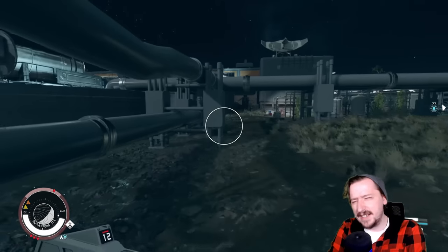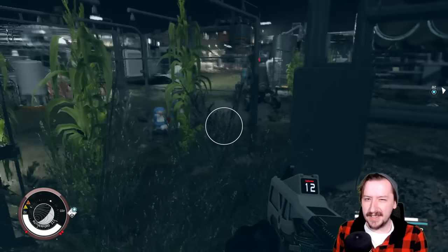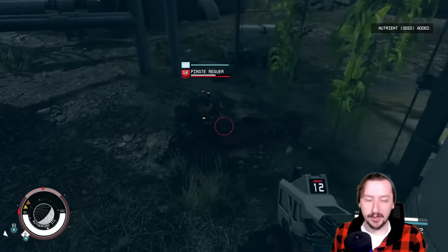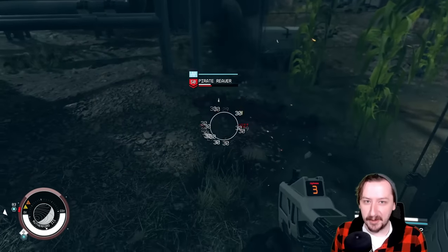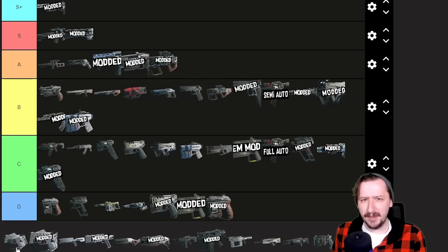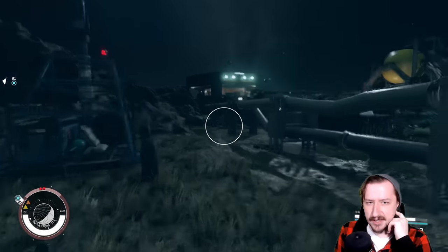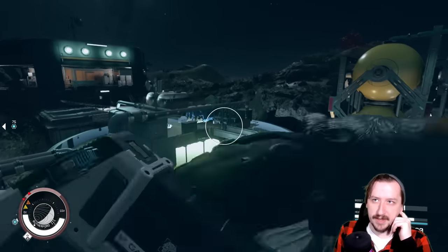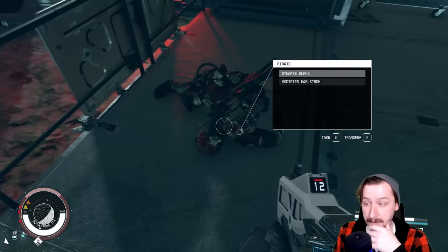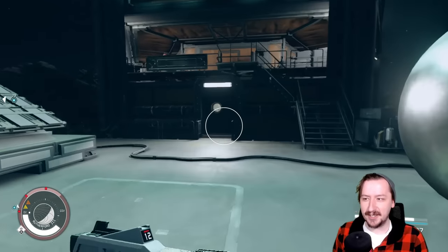In my shotgun tier list I initially put the Shoddy in C tier, but honestly I don't think it belongs there. It is probably the worst of the shotguns and the one I dislike using most, mostly because I run through ammo so fast and have to be up close. That said, it's super fun to use and probably deserves B tier. If you had a large supply of ammo it could easily be B or even A tier, because spam firing at close range is very effective — especially once you have shotgun skills maxed out.